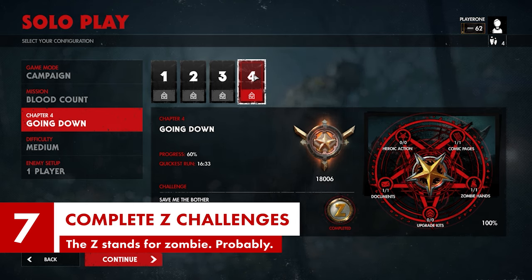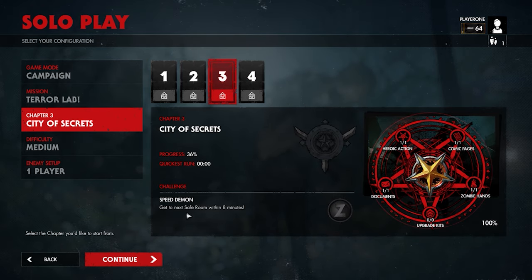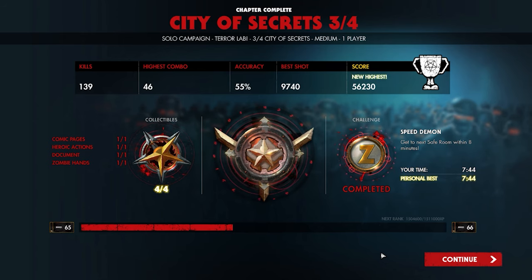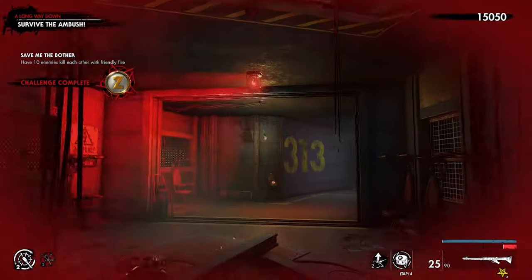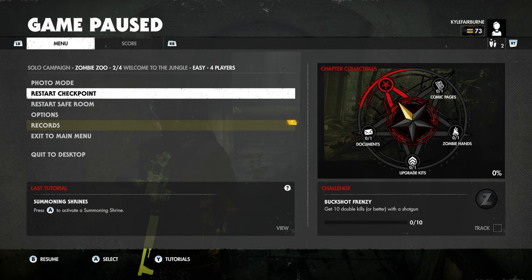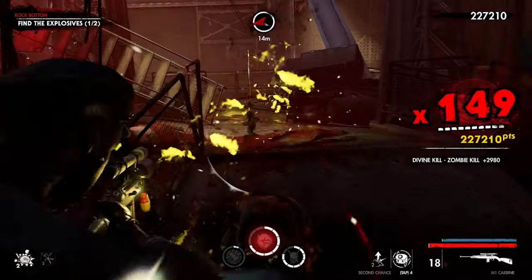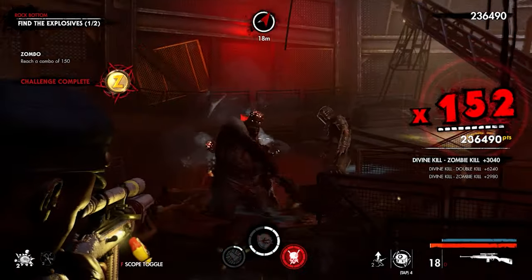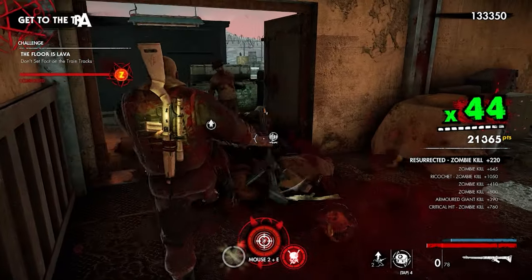The humble Z challenge — tucked away in the level section menu, daring you to strive for more than simple mission completion. Goading you even. Z challenges are beatable, and they yield yet more upgrade kits and XP when you nail them. You can even track them on your HUD by selecting them from the pause menu when you're in a mission, making it easier to stay on track. Plus, that golden Z looks great — can you really say you've unlocked everything when some of these are still yet to pop?